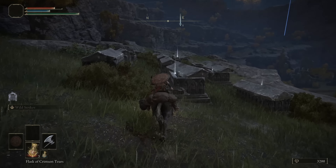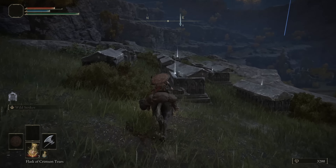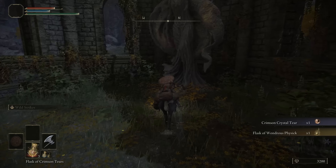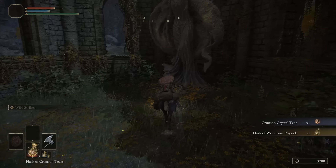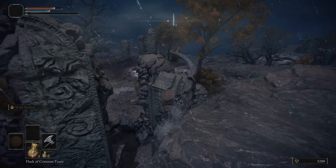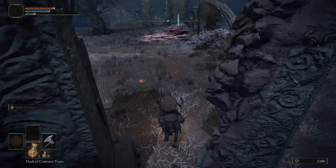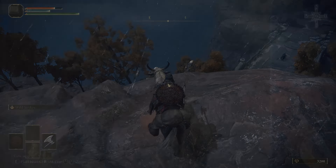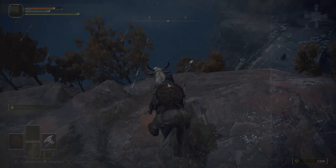For now we head east, and on the way we can loot the Cemetery. Our main goal is the Third Church of Marika. Here we can loot a couple of useful items, such as a Flask of Wondrous Physick and a Sacred Tear that increases the amount of HP restored by our main flask. But the most important thing is the hidden portal behind the bushes, which will take us to a completely new part of the map. All enemies here will give you a huge number of runes upon their death, even though they can almost kill you with just one hit. However, we don't need to fight them to farm runes.